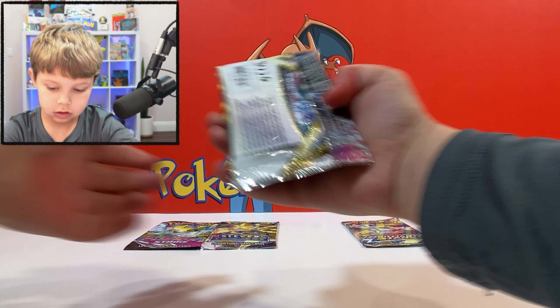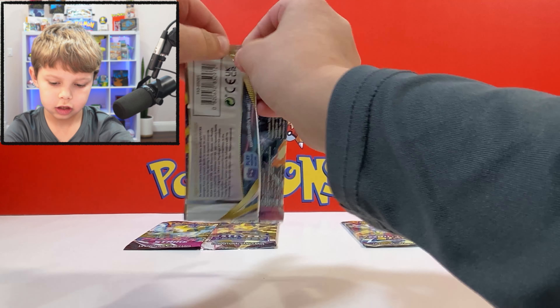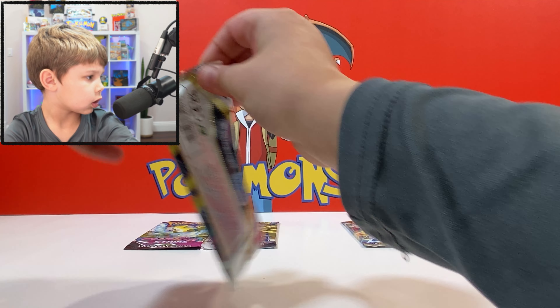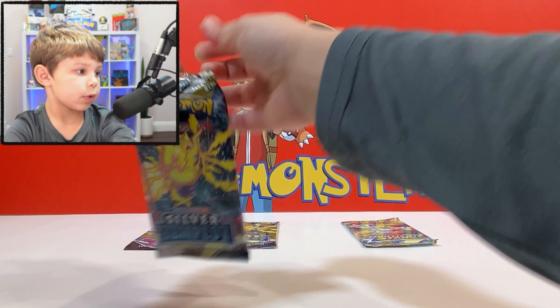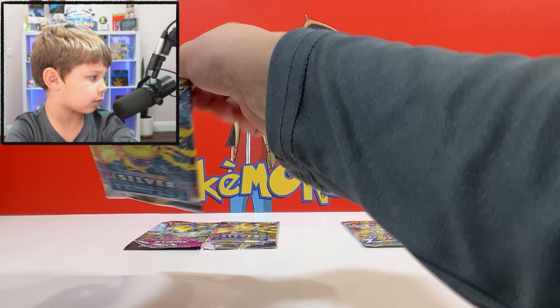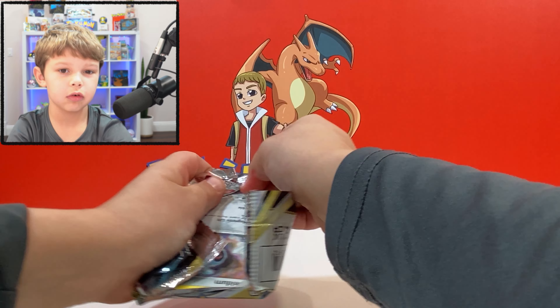Let's do Silver Tempest first. I believe the best card in here is the Lugia. Ungraded it's $192 and PSA 10 is $425 — that's pretty good. Let's see what we get out of this one.